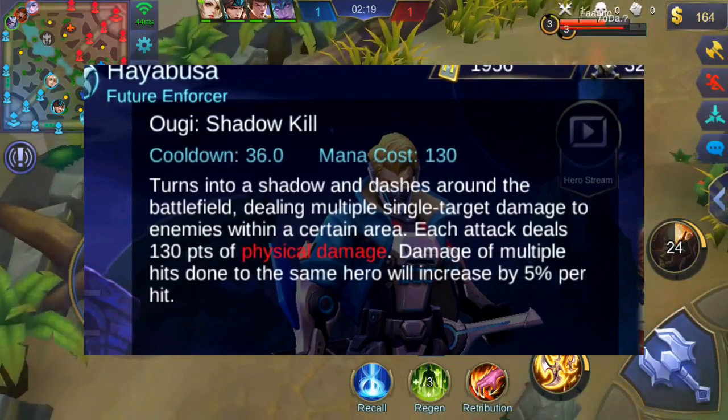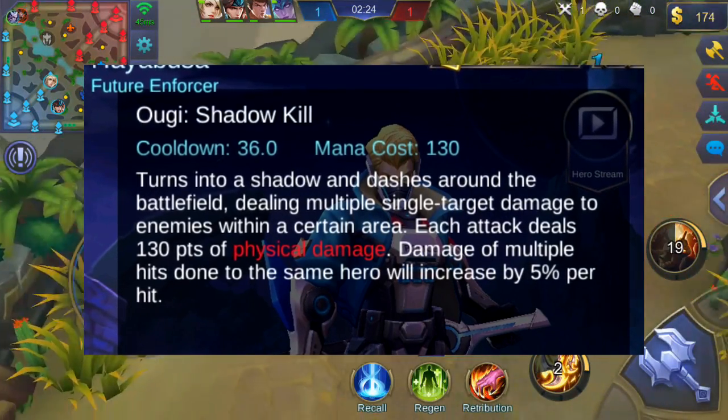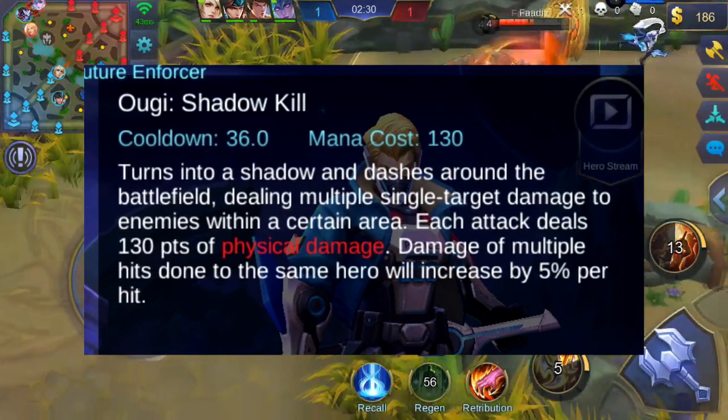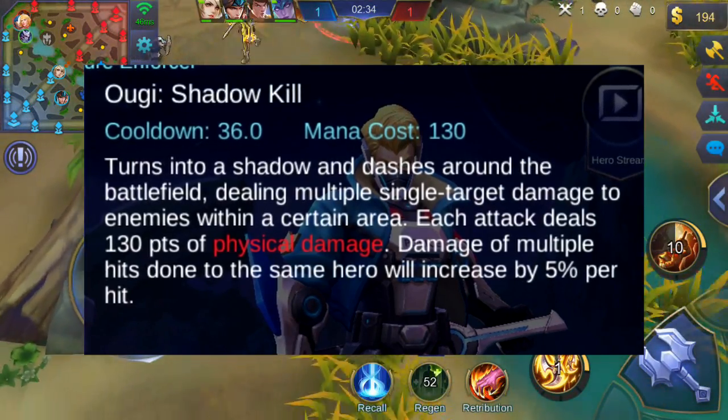Hayabusa's ultimate is called Oogie Shadow Kill, and when using this ability, Hayabusa transforms into a shadow and dashes around the battlefield, dealing 130 damage to each enemy hit. Hitting the same enemy more than once will trigger a 5% increase in damage per hit, making this ability very fearsome in 1v1 battles.